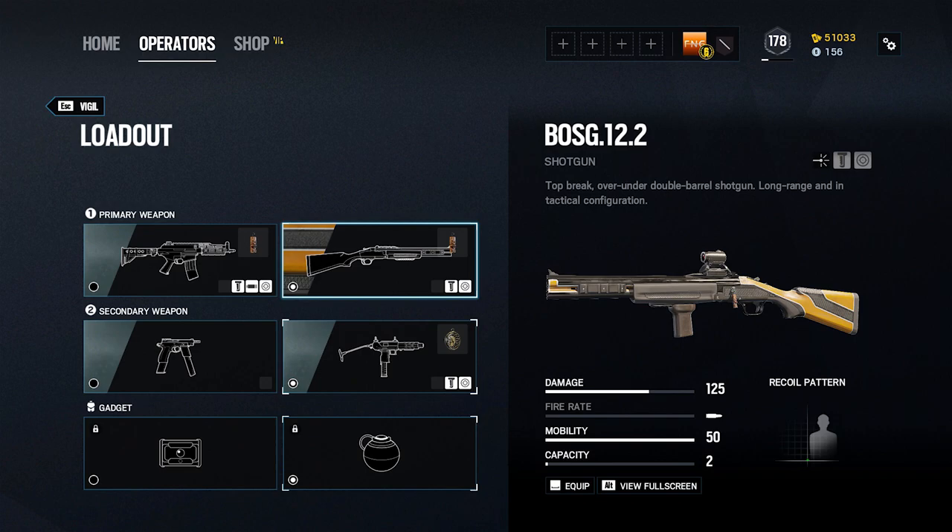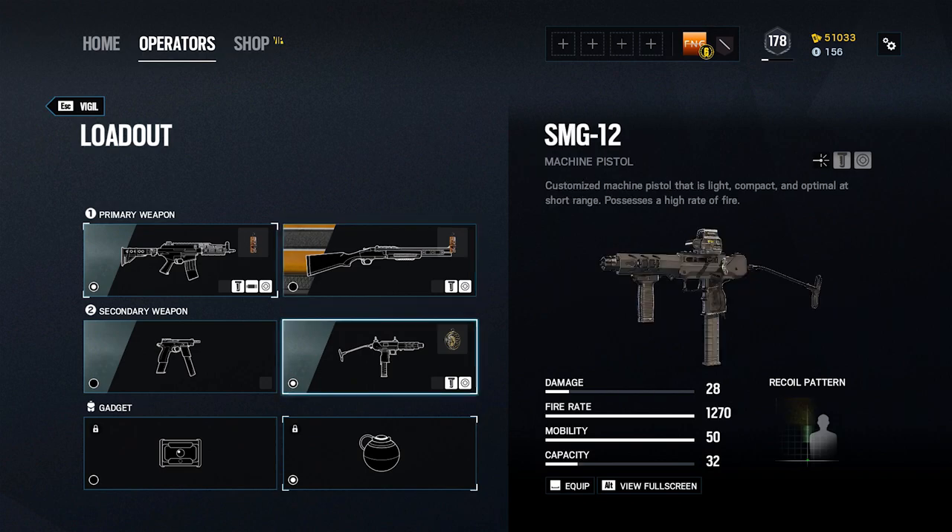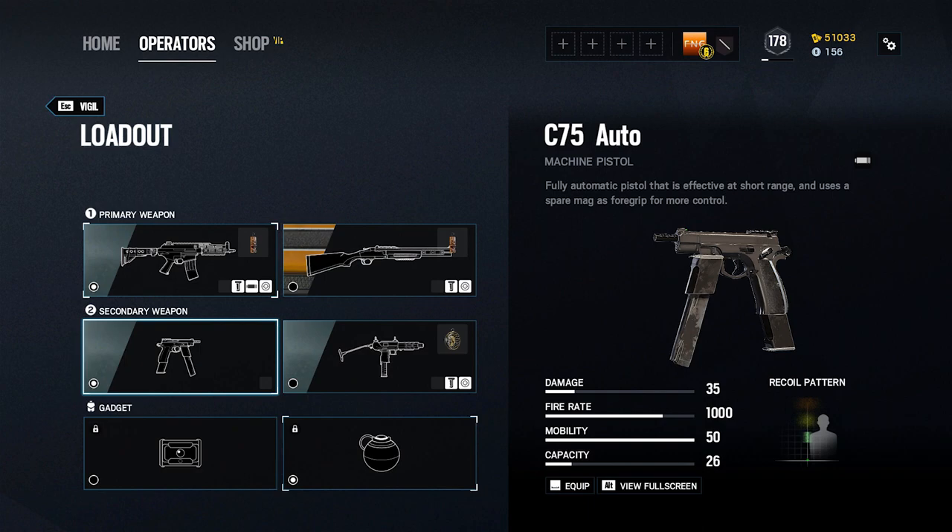For Vigil's secondary weapon, I tend to use the SMG 12, with a holographic sight and a vertical grip. This gun also has an integrated suppressor. The SMG 12 has an extremely high rate of fire, decent damage, and a 33-round magazine including one in the chamber. It has considerable recoil, so practice is needed to master its aggressive and erratic muzzle climb. Vigil's alternative secondary weapon is the C75 Auto. This gun does more damage per bullet than the SMG 12, but has a lower rate of fire and lower capacity. Furthermore, it cannot be equipped with any sights or grips. However, since the SMG 12 was nerfed during Operation Grim Sky, the C75's recoil is now far more favourable in comparison, allowing you to land shots more reliably. Since Vigil's primary SMG is so good at close range, you can safely pick either of these secondaries as a backup, since the SMG 12 is no longer the obvious choice.